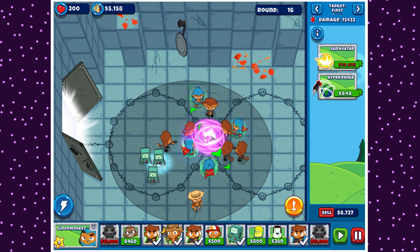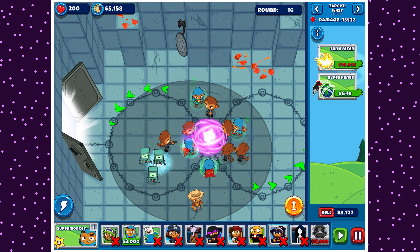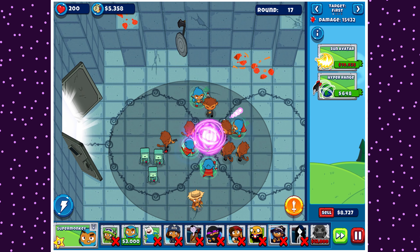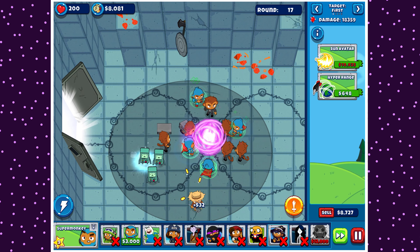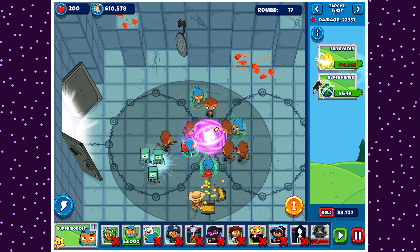And the more Vengeful Sun Gods we have, the harder it will be to get a second Vengeful Sun God, which is the whole point of this. Realistically, half cash is not a great game mode for a challenge where the goal is to make a lot of money. So many things can go wrong here. I'm just gonna rush two Vengeful Sun Gods. I'll only use the ability if I feel I need to, and by that I mean when a Bad Balloon comes - I think that's the only time I feel I need to and still have a chance to react.